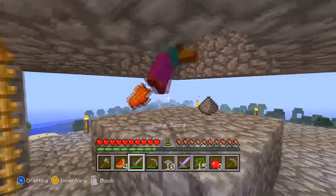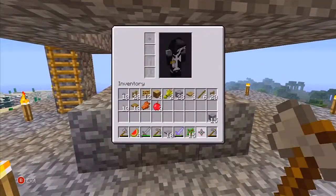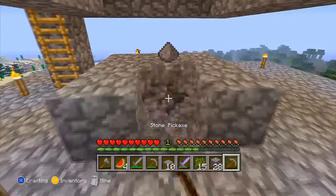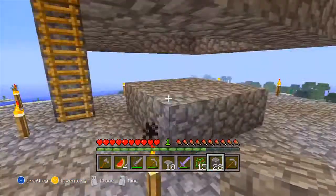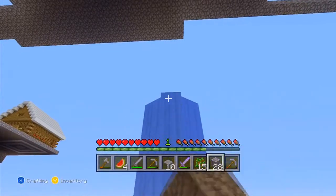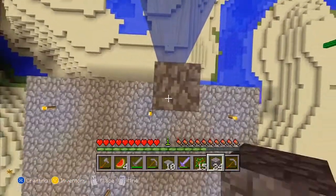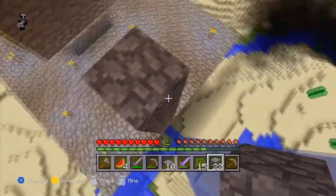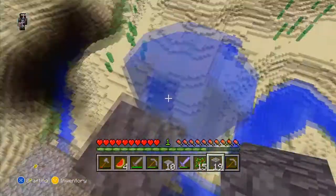I shouldn't use my Sharpness sword on them — I think I could use my fist or my regular sword to see if I can grab the loot without one of them dropping. The drop rates are getting pretty good. What we might do to improve this is to cover the top completely and add one more level. I still don't understand this waterfall — I wonder if we can get rid of it because it is so weird.